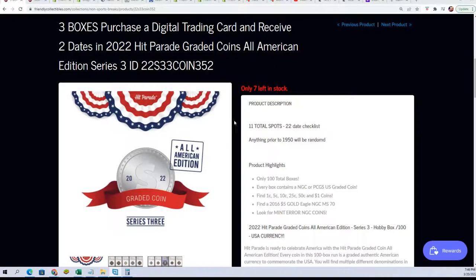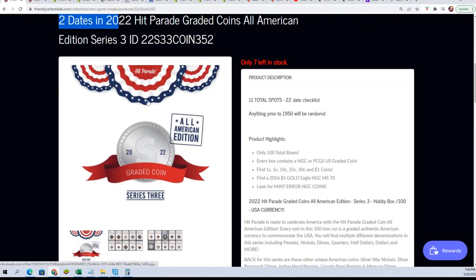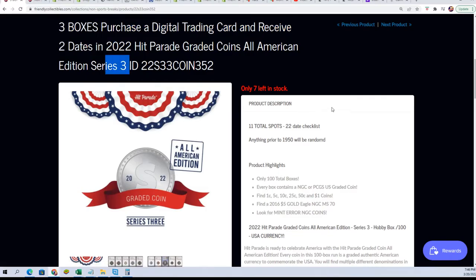We're going to start this up right now. We have this box break. It is three coins, three graded coins in Series 3. It's down to seven left. There are 11 spots and three hits — three coins, 11 total spots in the rip.